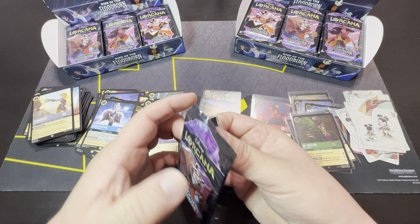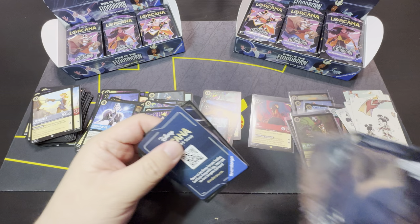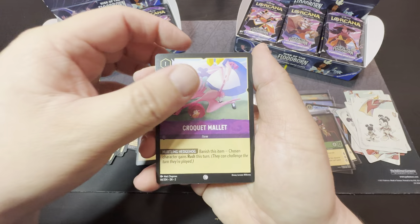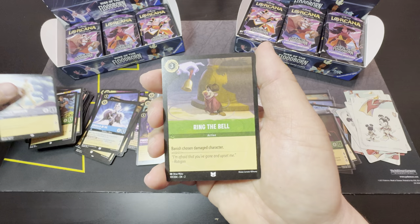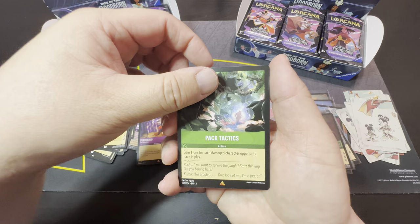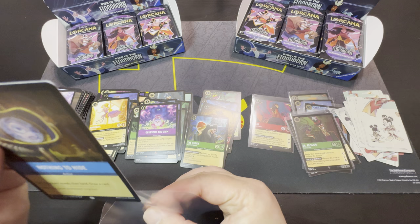But that card has actually dropped back down in value — I think it's back under a dollar now. That first week or two, it was a really good card in the game. Since all the new cards just came out, everybody was still trying to figure out what the meta would be. Okay — pack tactics, gruesome and grim, and our cold foil, nothing to hide.